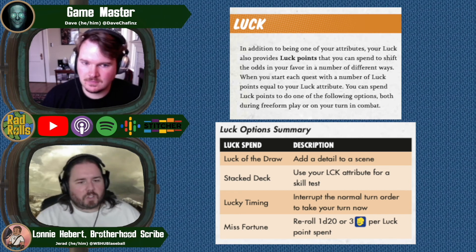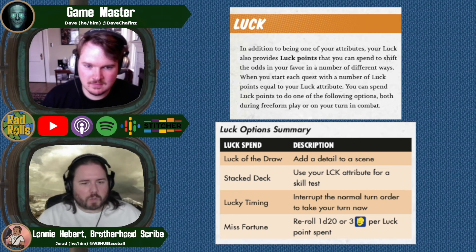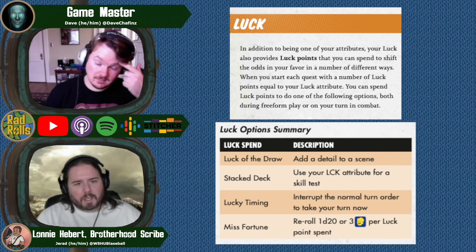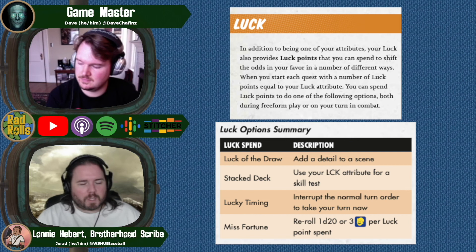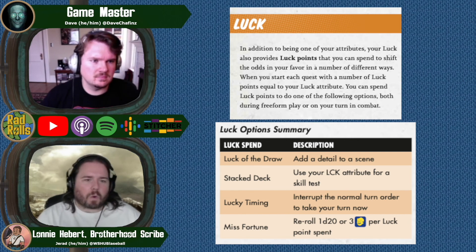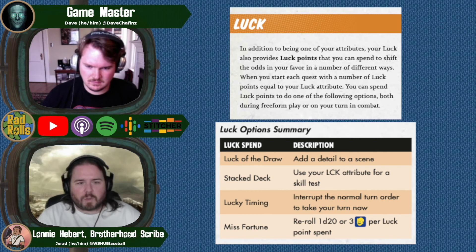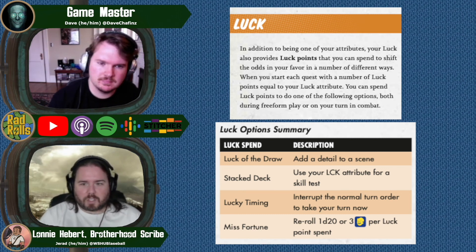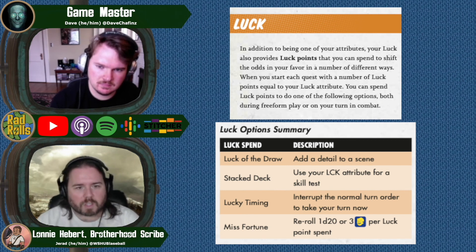None of the SPECIAL stats really make sense for magic except for luck — you just kind of have it. In D&D, wizards learn theirs, sorcerers have power in the blood, bards learn through charisma — there are so many different ways to learn magic, and none of them felt right for what I was trying to do with this character. I used luck because it's random that I have it, so why wouldn't it be random whether it works or not?